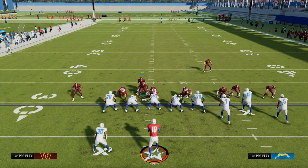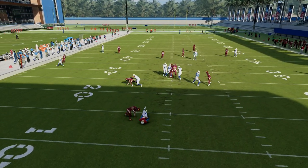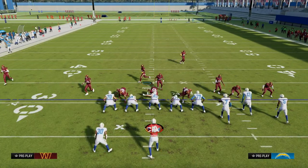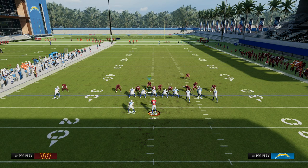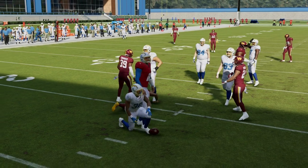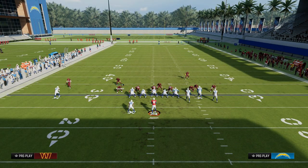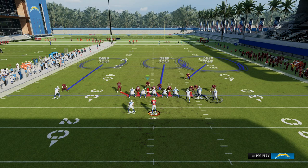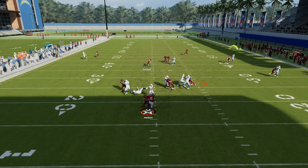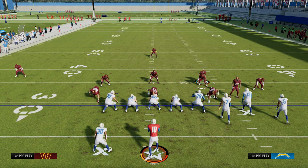It all starts with the foundation: if they send five out, we are going to get pressure every single time up the A-gap. Then they're going to start to block somebody, so when they start to block somebody, we're going to be able to send six and we should still find either edge or A-gap pressure with this look. Then what they're going to do is block everybody — and this is where the best defenders in Madden will get into some type of coverage defense, so when they block people you have a lot of support for the very few routes they're able to put on the field. This defense gives you a numbers advantage — it is why it is the best defense in Madden.